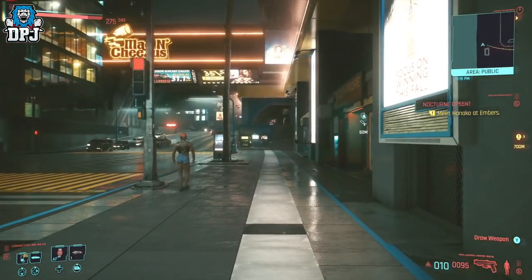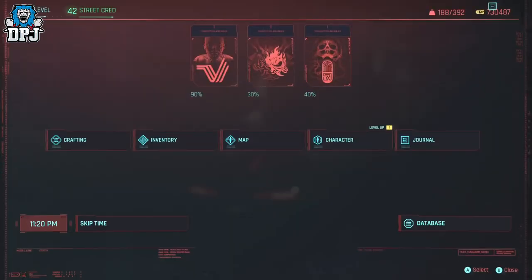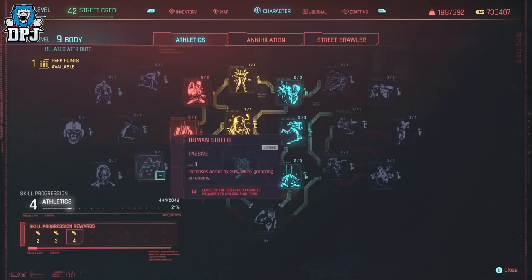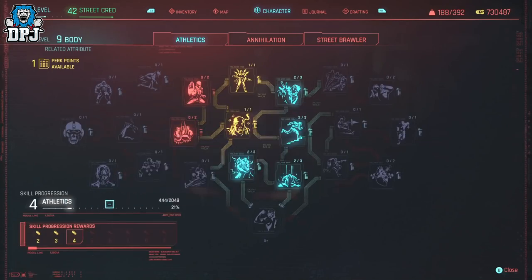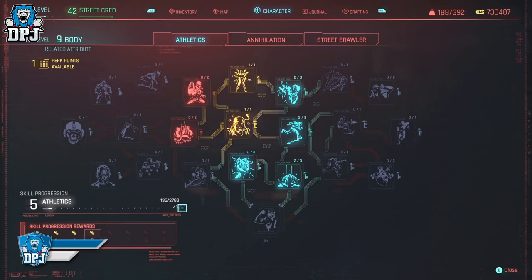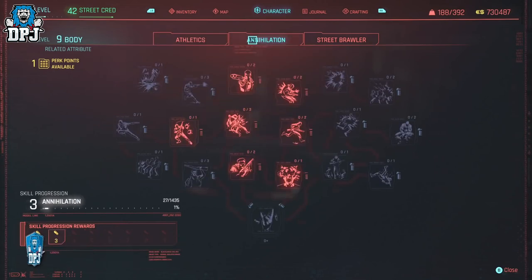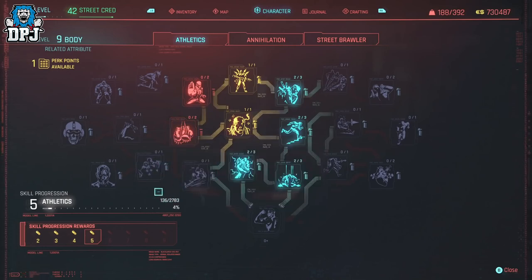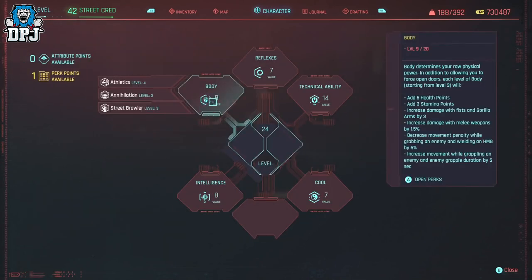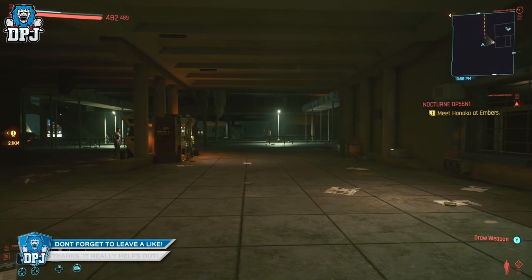Last up is the unlimited athletics XP exploit, which allowed you to basically max it out in minutes. It required owning the berserk operating system. Once equipped, you'd activate berserk, run, then slide — and mid-slide, go into your inventory. The game would bug out and think you are constantly sliding, and because you have unlimited stamina while berserk is active, and you can't run out in a menu, it would continuously award athletics XP. Sitting in your menu for a couple of minutes would literally max out the athletic skill. Attempting this now post patch 1.3, it doesn't work at all — this has been fixed and removed from the game.